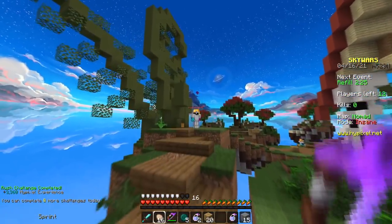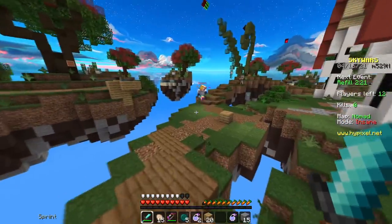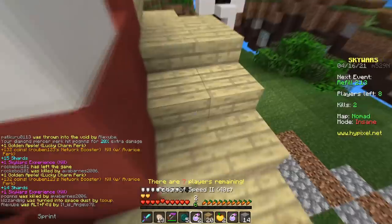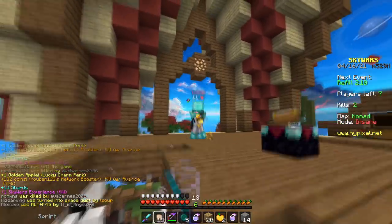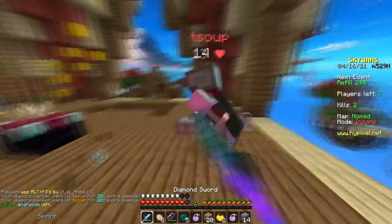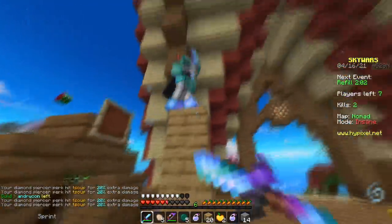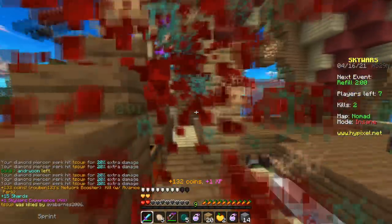That guy's rushing mid. I should go for this guy. Okay, he died very quickly. There's a guy here — got him. If you did not know, there's a perk in Scouse — it gives you strength every time you get a kill. And hello there, you're very stacked. Got him.